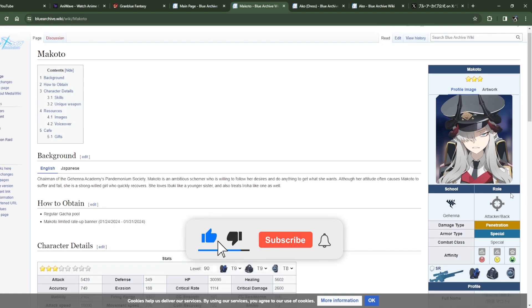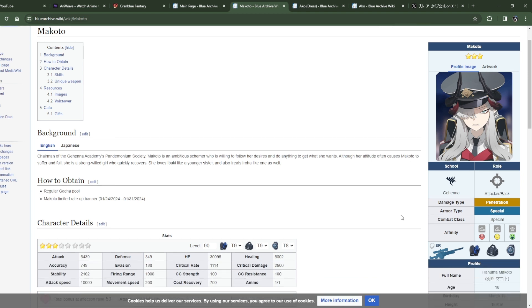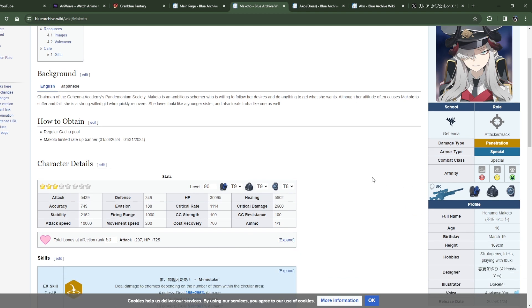Makoto is an attacker, backline, backline special. Combat class special, armor special, damage penetration — yes, we know all this. Affinities are kind of normal. She uses a glove and watch. Attack is pretty high for a sniper, around normal. Firing range doesn't matter because she's backline and she only has one out, which is kind of funny.